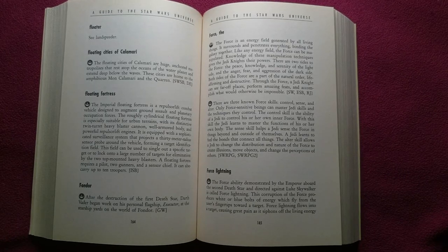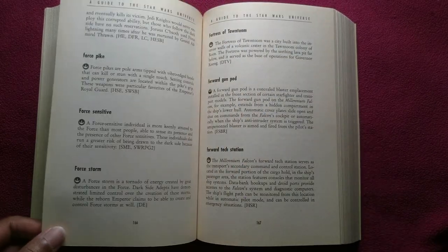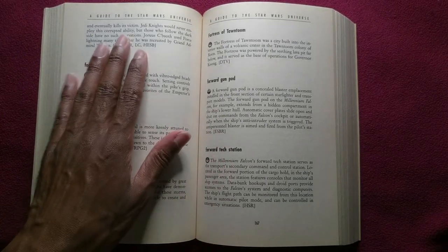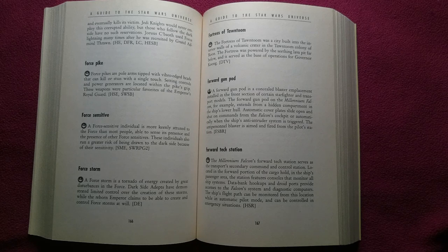Force Lightning is the Force ability demonstrated by the Emperor aboard the second Death Star and directed against Luke Skywalker. This corruption of the Force produces white or blue bolts of energy which fly from the user's fingertips towards a target. Force Lightning flows into a target causing great pain as it siphons off the living energy and eventually kills its victim. Jedi Knights would never employ this corrupted ability, but those who follow the dark side have no such reservations. Joris Cabeoth used Force Lightning many times after he was recruited by Grand Admiral Thrawn.